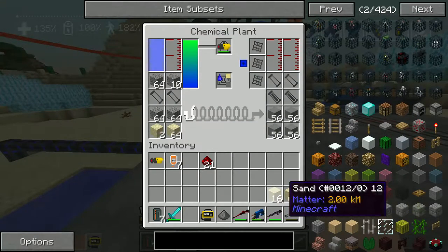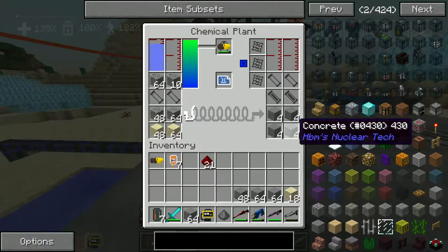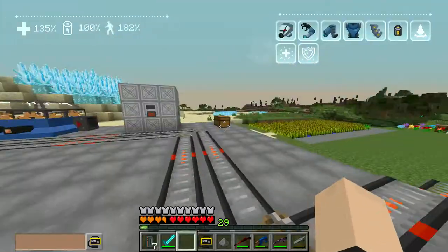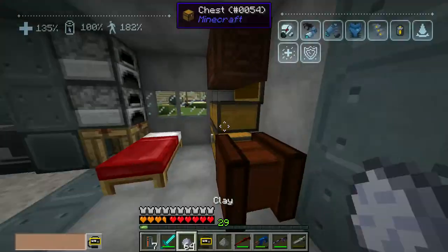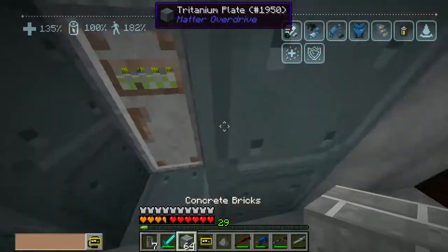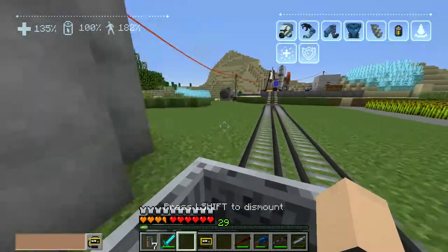I'm gonna run back over here and look at that — we got concrete! Which means we can make a crap ton of concrete bricks, which is good because concrete bricks are blast resistant. I'm pretty sure the concrete itself is blast resistant too. We've got some clay here — Clay nation, haha. Look at that — 64 stacks of concrete bricks. That should be plenty.